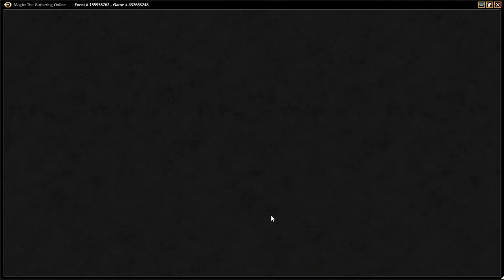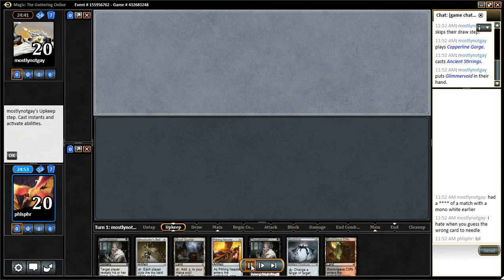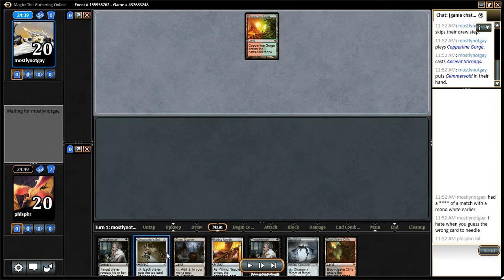Alright, so I got a mirror match against somebody that I met online. I already knew from the get-go that it was probably going to be a mirror match, so that kind of swayed my hand here. I had Ghost Quarter to take out Academy Ruins, and I had Needle to take out Codex Shredder if I had to.